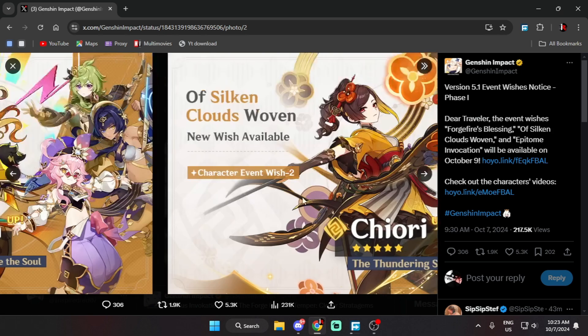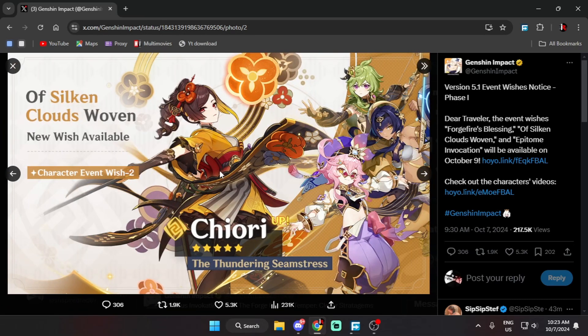Let's move to Chiori. If you have geo teams and you like Chiori's playstyle, then I would suggest going for Chiori. You can pull for her, but it's up to you.